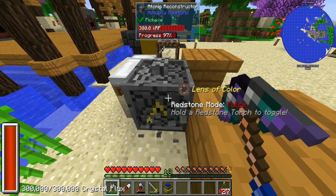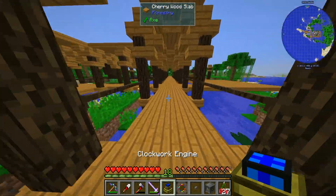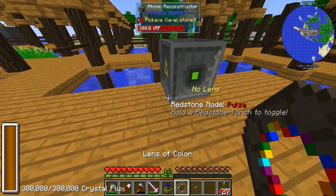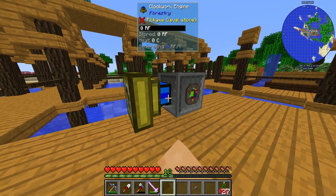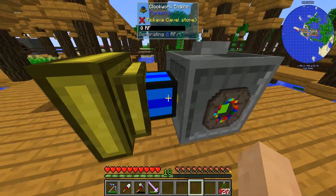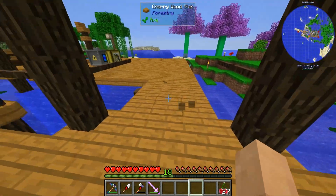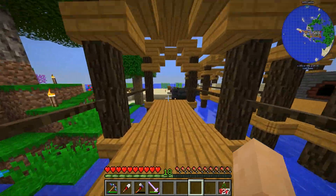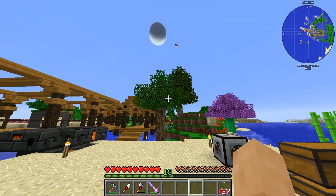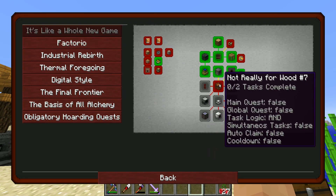I do want to move these guys over and set up a machine area. It's going to be rough to begin with — just like this, nothing too crazy. I haven't decided about the half slab thing; I don't know whether to step up to full blocks. With machines they look out of sorts with half slabs — what do you guys think?